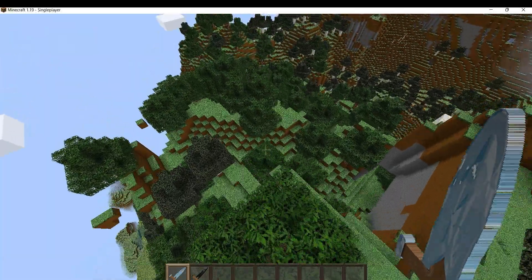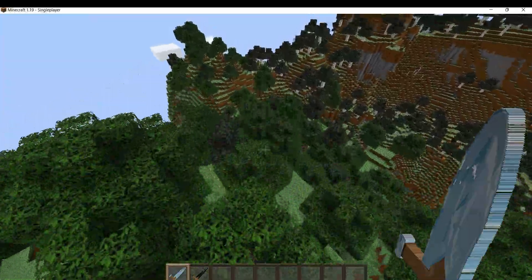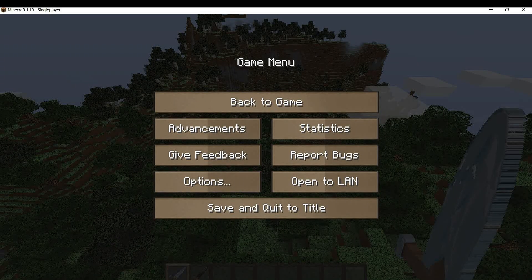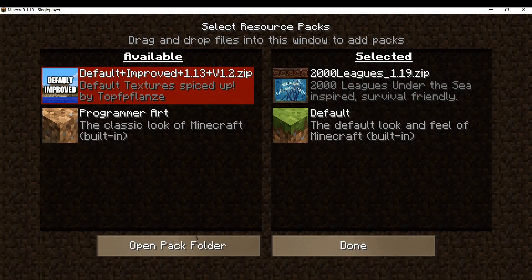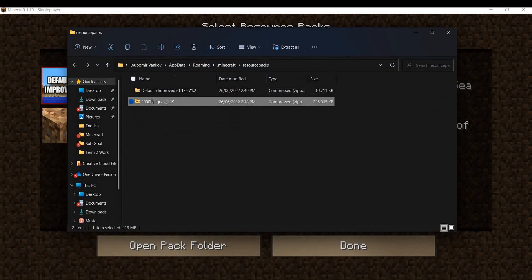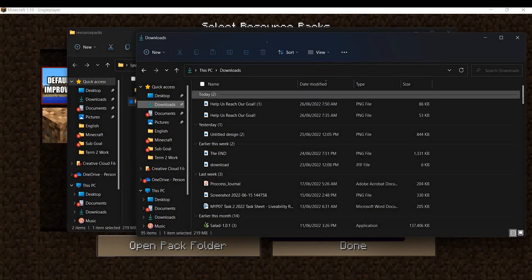I'll show you how to get it right now. First of all, use the link in the description to go to the CurseForge link and download it. Once you're done downloading it, go into Options, then Resource Packs, then press 'Open Pack Folder' and it will redirect you to that folder. You can download the 2000 Leagues resource pack and it will show up in the downloads folder.